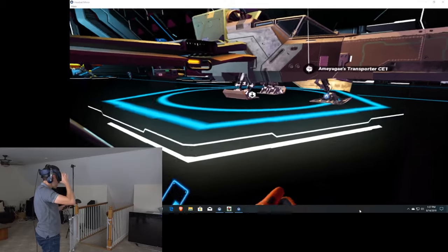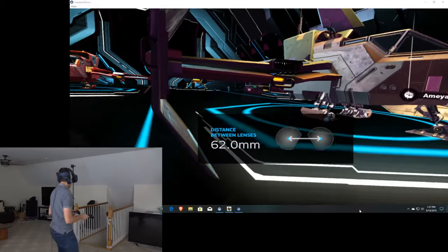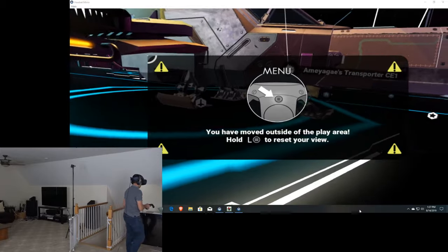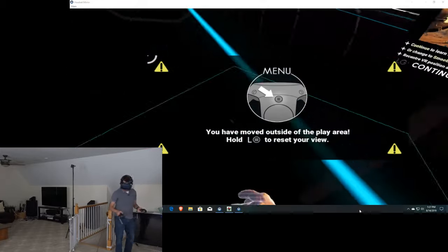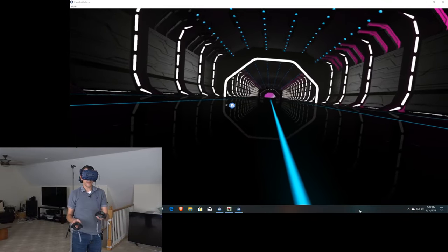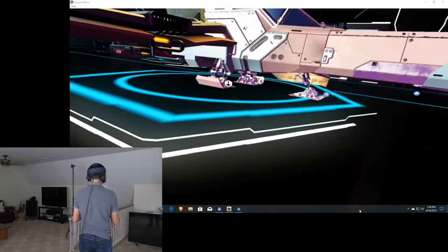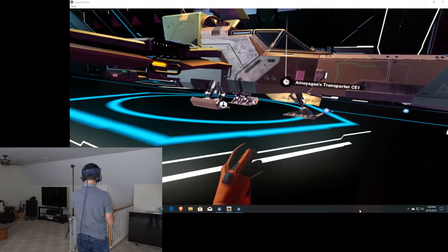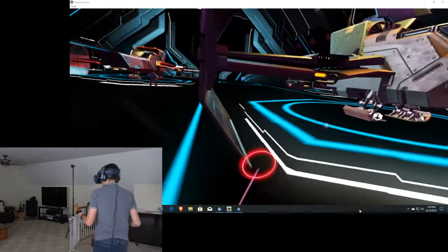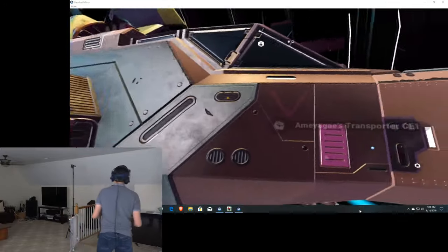On first impression, my little spaceship here looks enormous. I can walk around here. It's going to give me a warning when I jump too far out, but I can reset my view anytime I want. If I hold down the menu button, that will reset my view. They've got turbo movement here, so I can walk around or jump to a specific spot. Here's my ship up close.